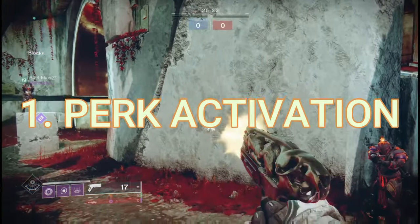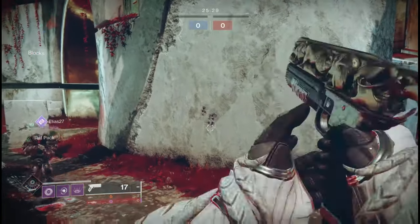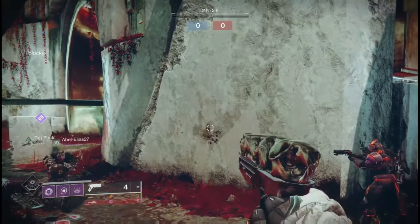Starting things out at number one, we have perk activation range. For those that don't know, if you and one other person have Rat King equipped or within a certain range, you're going to get a slew of buffs, most importantly being fire rate. That range is going to be seven meters, so try to stay close when you're using it.